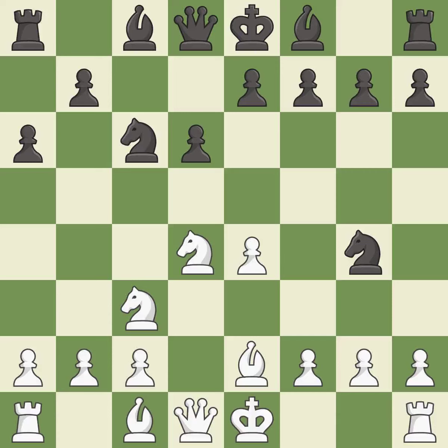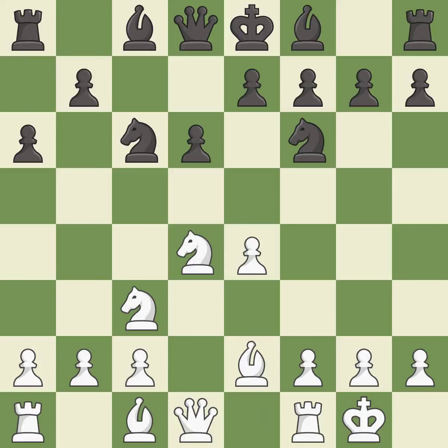This threatens to win a bishop — it is excellent. This moves the knight to safety. Castling gets the king to a safer square, out of the center of the board, while also developing a rook. Castling kingside tends to be safer because the king is further from the center.